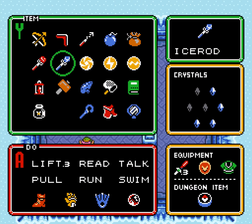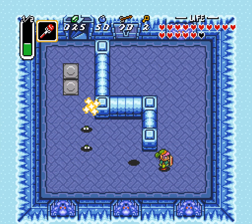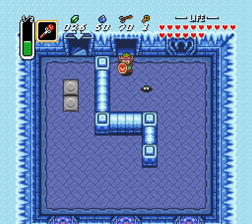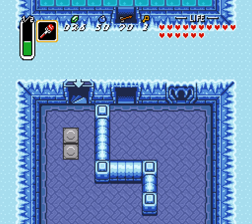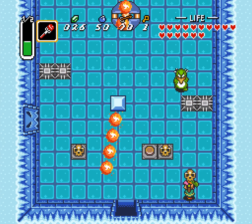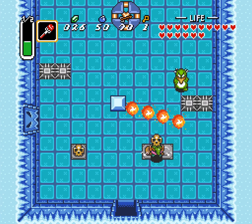Oh no, it was a trap! These guys are easy to kill, but I get so much magic back. Kill you too. You glitched out. What a dork. Alright, that guy. What's this do for me?